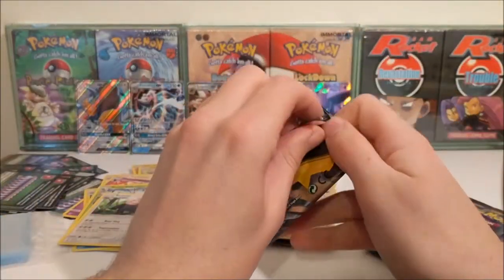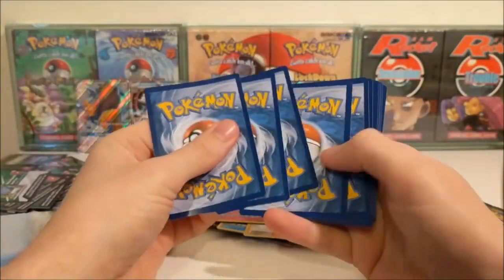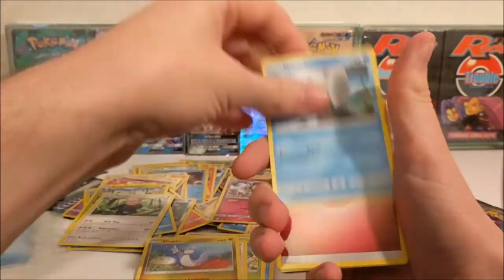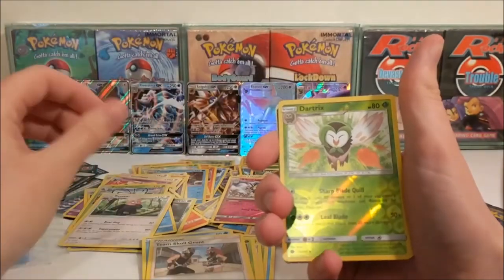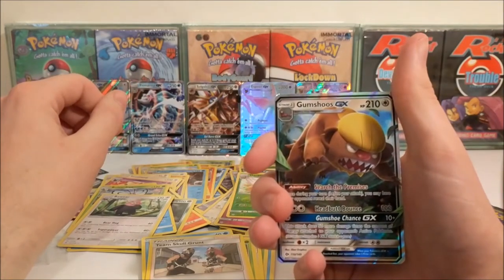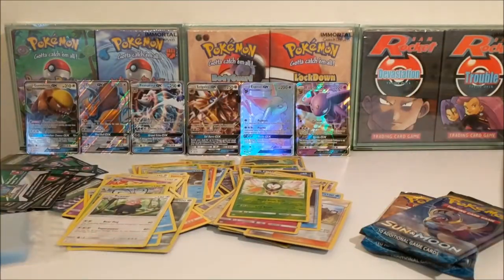I've got a good feeling about this pack - this is going to knock your socks off. We've got a Psyduck, Bounsweet, Lillipup, Dratini, Wingull, Fairy Energy, Ultra Ball, Pinsir, Team Skull Grunt, Dartrix which is an uncommon reverse and... a Gumshoos GX! That is one Donald Trump looking Pokemon. The gnashes are a bit much but apart from that the hair is very Trump-esque.